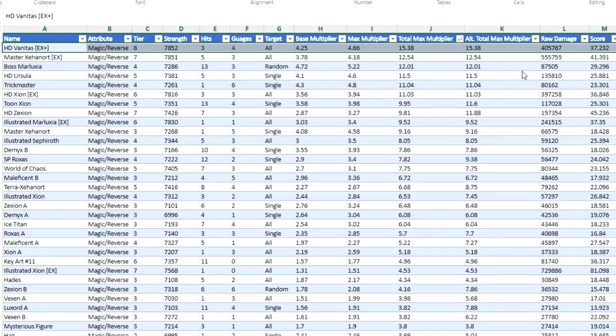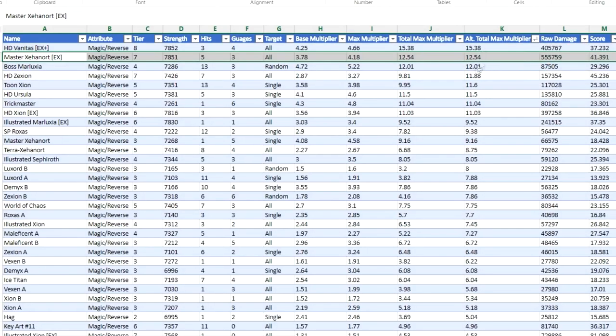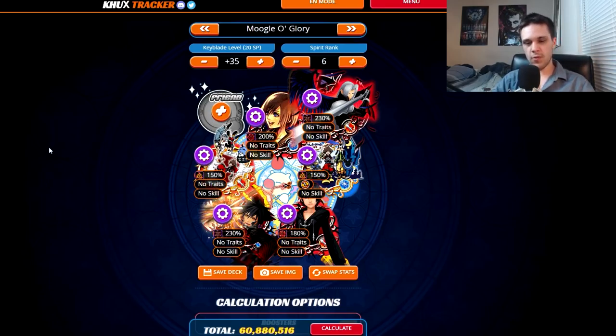Basically, regardless of what you're looking at, these new tier 8 metals are amongst some of the best metals currently in the game. Looking strictly at multiplier, they are currently the best AOE metals in the game. Looking at a complete list of all currently existing magic reverse metals and organizing by total max multiplier, HD Vanitas EX plus is right at the very top. Master Xehanort EX is in second place at around 12. The same holds for alternative total max multiplier. Magic reverse metals and setups are in a very good spot.